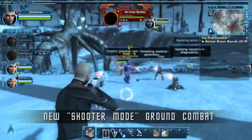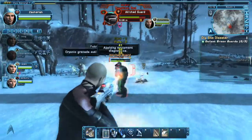That is why we are introducing a new simple point and shoot option that we call Shooter Mode. If you choose to use the optional Shooter Mode, you no longer have to tab target. You can just point and shoot.